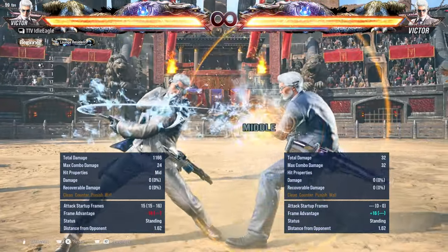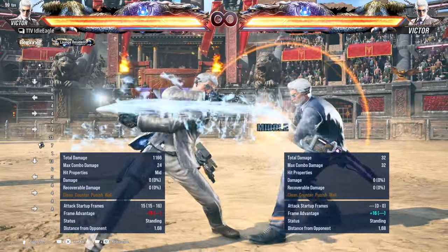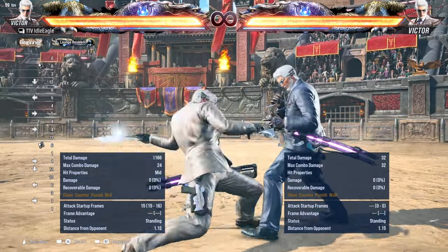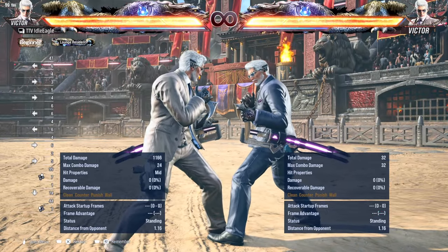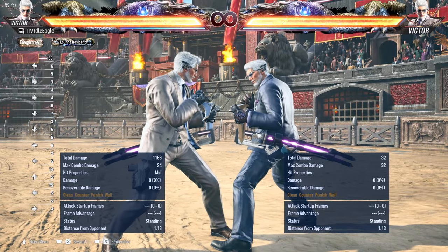While standing 1 is minus 16 — I bet a lot of you didn't realize that. You have to launch this. Not to be confused with while standing 2, which is vertical. The way to tell: horizontal launch, vertical safe. Now we're still on key moves but they're non-launch — forward-1, forward-4-1.